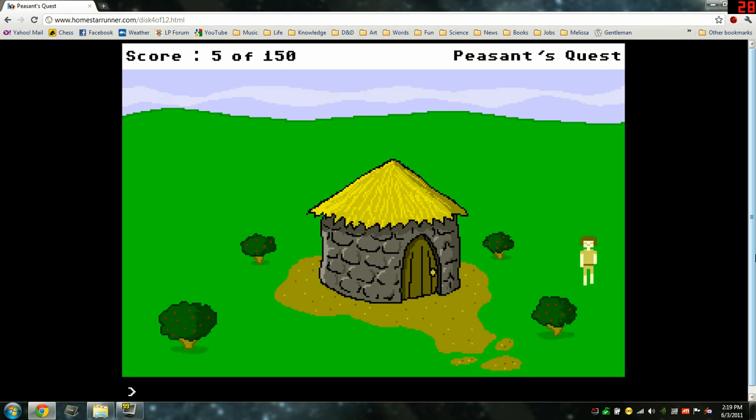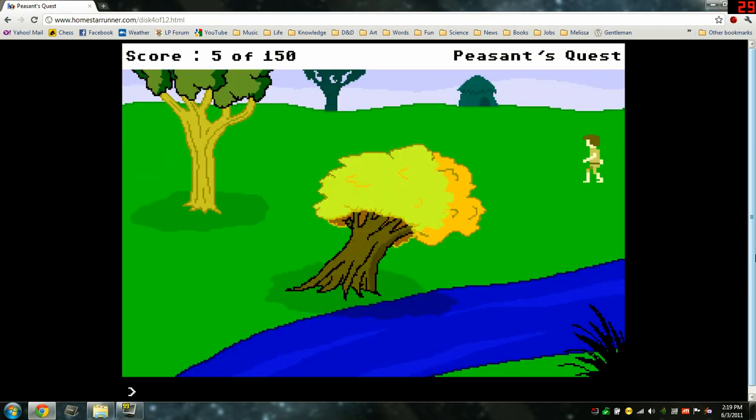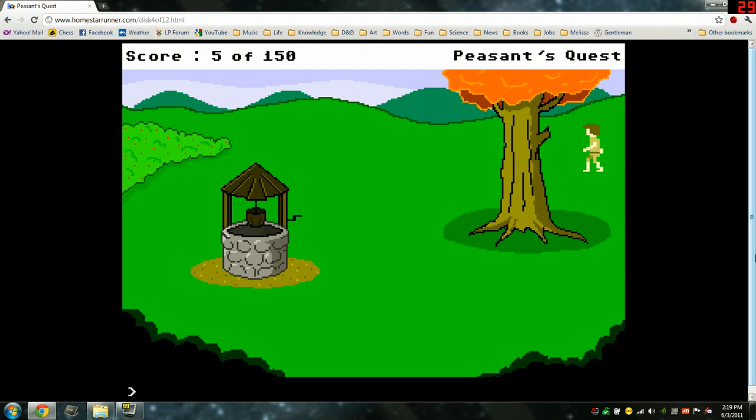We've been here — let's look down this way. Just that river again. Look tree — really hurting for puzzle solutions. Climb tree — your hands would get all sappy. Won't climb any trees.